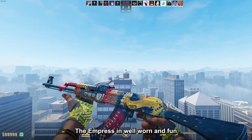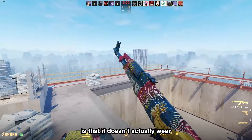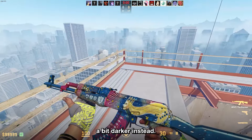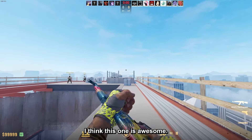Then we have the AK-47 The Empress in well-worn. A fun fact about this skin is that it doesn't actually wear in higher floats — it just becomes a bit darker instead. For $25.5, I think this one is awesome.